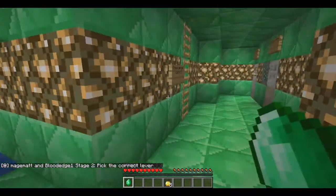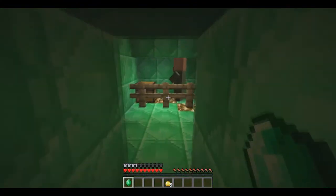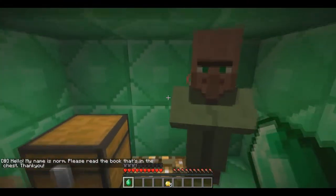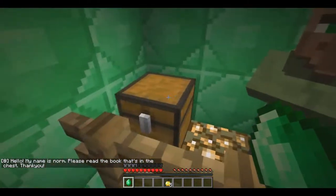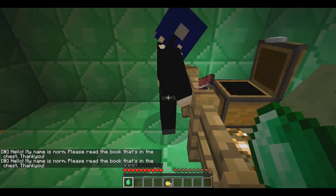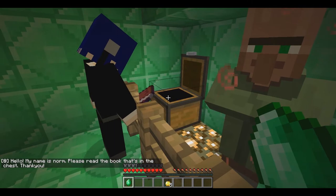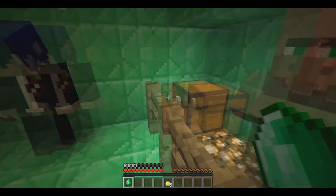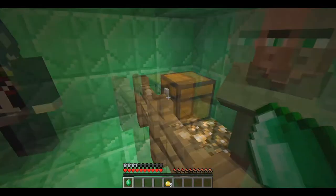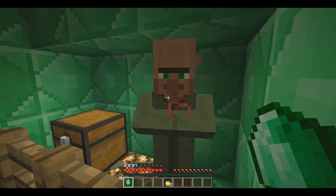The easy stage. Some cool stuff upstairs. Testificate! Hello, my name is Norm. Please read the book that is in the chest. I'll leave the books to you. Hello explorer. Please buy my book. Let's read, shall we? Hello my friend. My name is... hello. What is that word again? Testificates. Testificate.